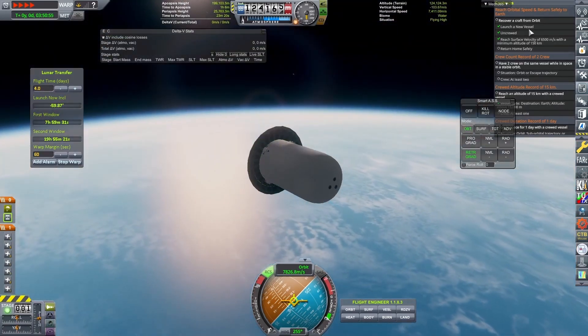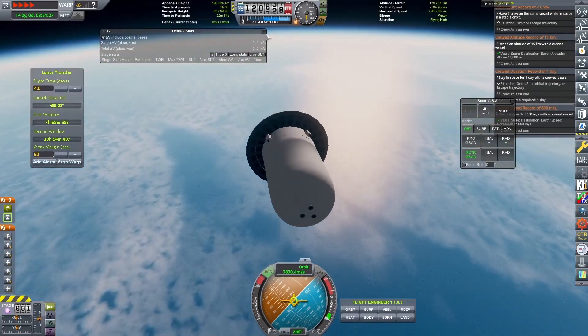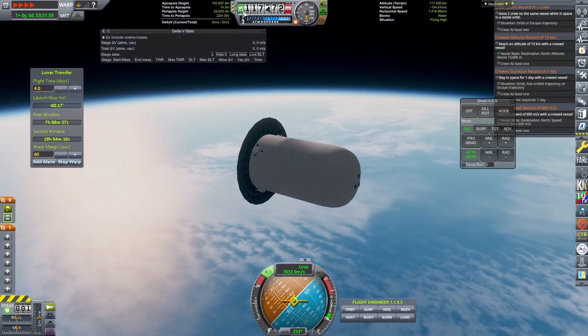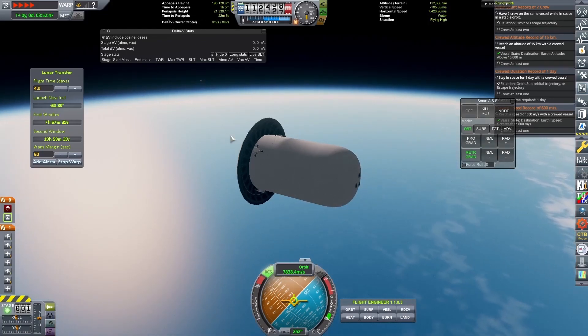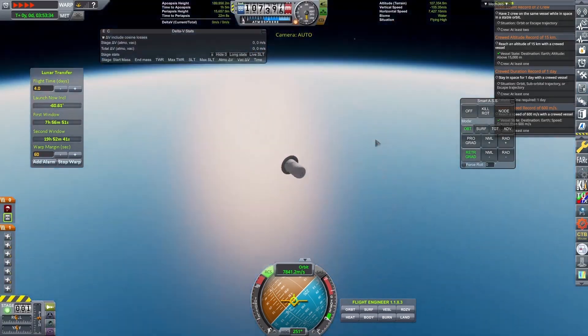We're beginning our descent. Vertical speed is about minus 103 m/s, which means we lose about 1,000 m/s every 10 seconds. We're just time warping through this, and of course the footage is sped up 2x as well — so it's like eight times time warp really — as we descend across the Indian Ocean, moving towards Australia.